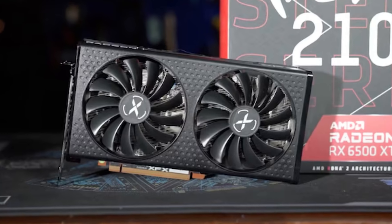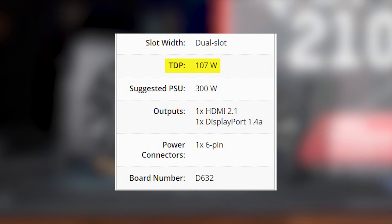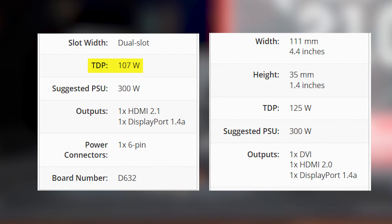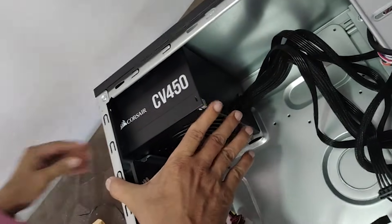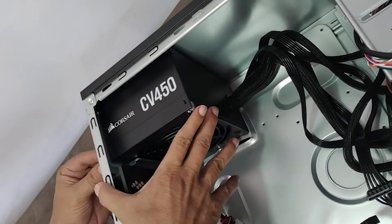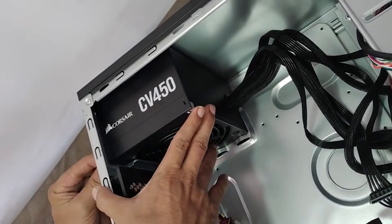In terms of power, the RX 6500 XT is more efficient, drawing around 100 watts, while the 1660 Super pulls about 125 watts. That said, both cards are easy to run on a basic 450 to 500 watt power supply, so no big difference there.